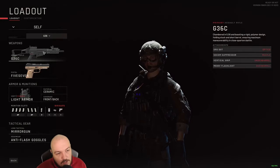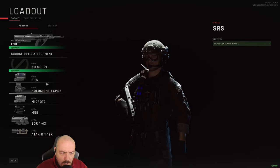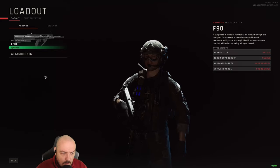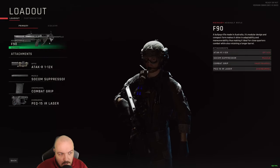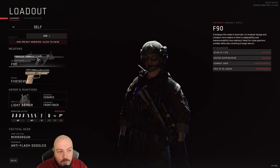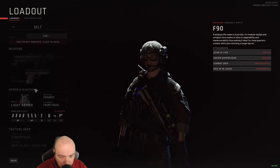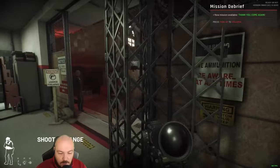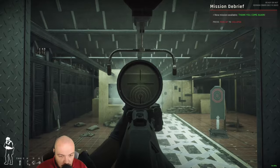We can change our loadout. We're currently using a G36 in honor of Ash. Let's say we want to swap that to an F90, and then you can just choose your different scopes and suppressors — what goes on the muzzle, the underbarrel, and the overbarrel or laser flashlight. Let's say we want to run the F90 now. Don't forget you can also do your sidearm from here — we're using the 5.7, but there's a ton of different sidearms you can run. This scope is going to be ridiculous, but you can see it zooms in pretty far.